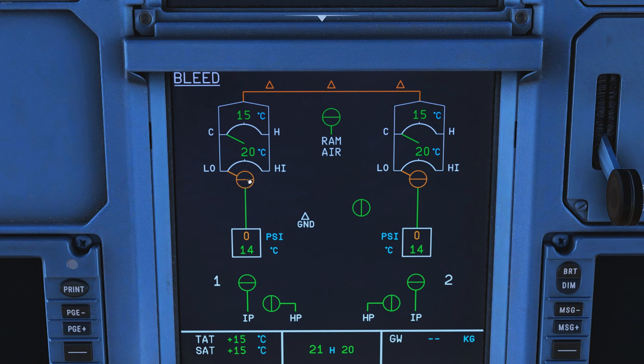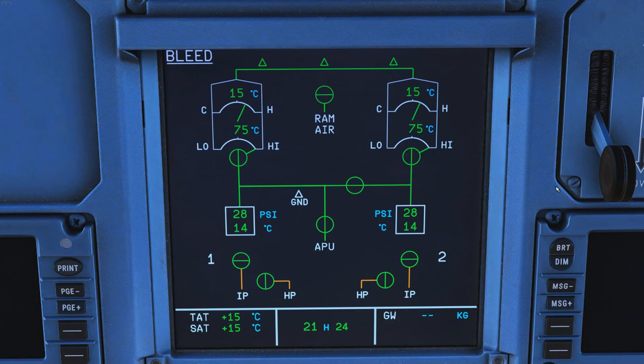The pack flow is at zero — no air coming in. There's a compressor showing the temperature coming out, and a bypass valve showing how much air is going past the entire unit, currently zero. Then we have the temperature coming out of the pack, and we have this on both sides. Here in the middle we have the RAM air. Now let's start the APU and see what happens.